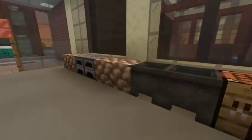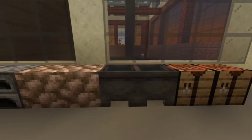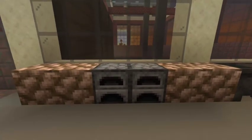And then you can go down the fireman's pole. And then we also have our sink, our cutting area, countertops, and our oven.